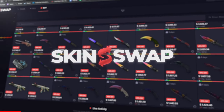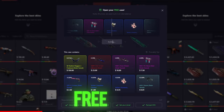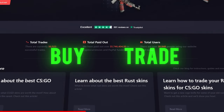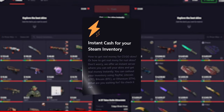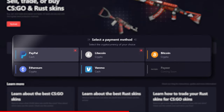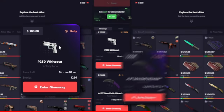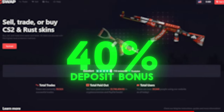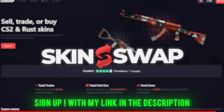Today's sponsor SkinSwap wants to sponsor you with a free case. SkinSwap is a trustworthy skin trading website where you can buy, trade, and even sell your skins for real money. They offer a variety of different payout methods and they're always running giveaways, so if you want a free case, a chance at a knife, and a 40% deposit bonus, sign up with my link in the description today.